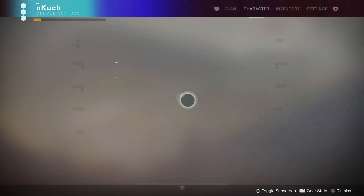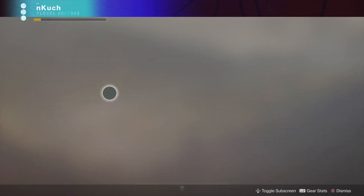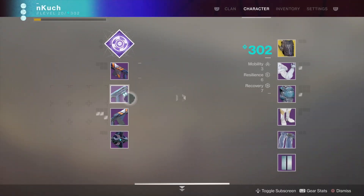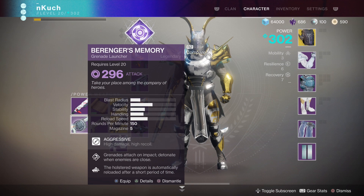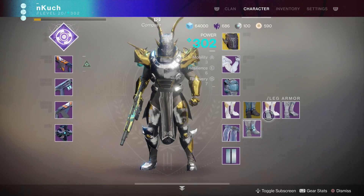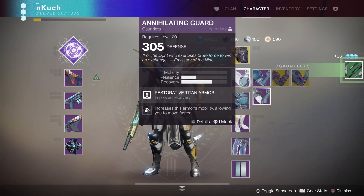Here we are in the flawless room at the Third Spire, and we got a choice of the chest piece or the boots. I personally chose the chest piece because I didn't have it, and I think the chest piece is a bit more important than the boots since it covers more area on your guardian. We picked up the boots later on the second character anyway.